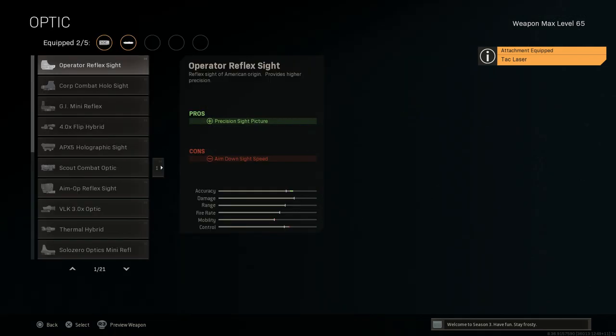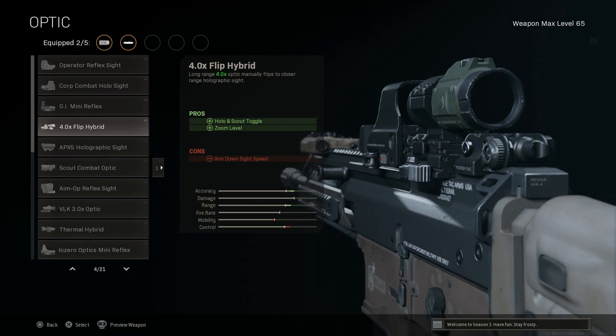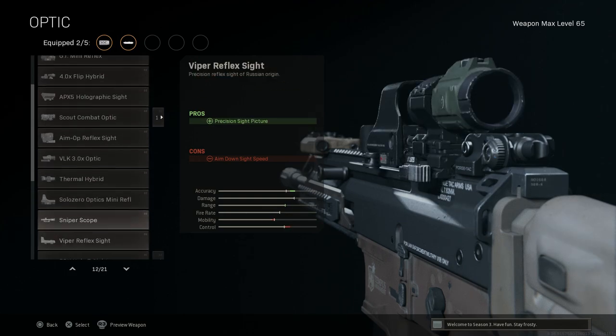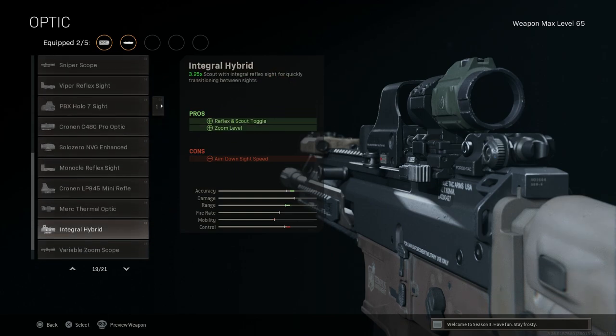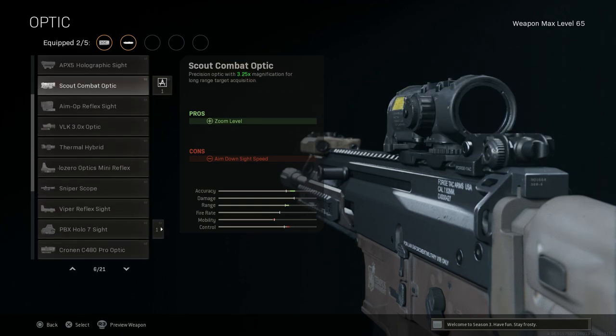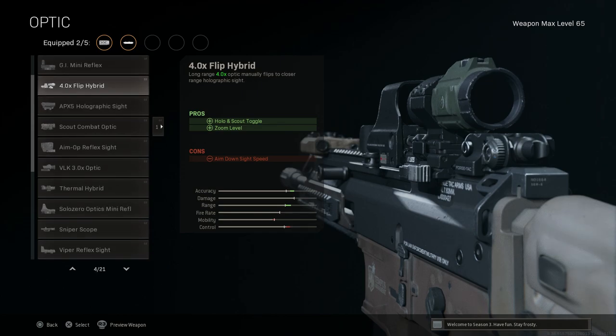For the optic, because this is a heavy caliber 7.62x51mm weapon, I wanted something where I can engage at longer ranges as well as be effective at close range. Instead of a typical holographic, I wanted a magnified view. I usually like the Integral Hybrid, but on this weapon I really like the 4x flip — you get a better sight picture with the EOTech holographic versus the top-mounted red dot, and can toggle from 1x to 4x for longer range. Cons are ads speed, which the laser compensates for.